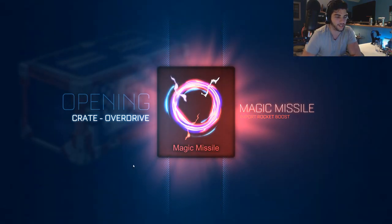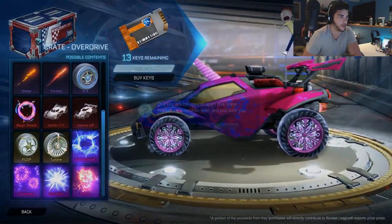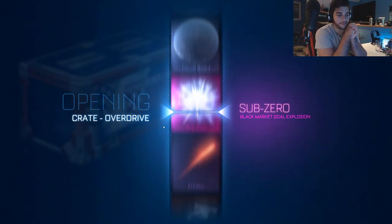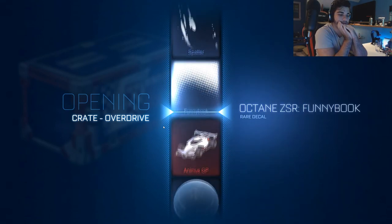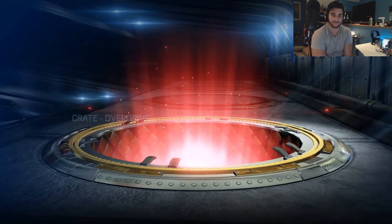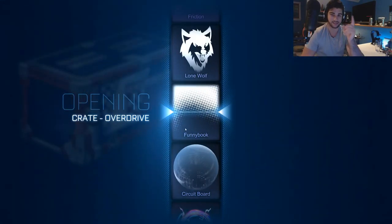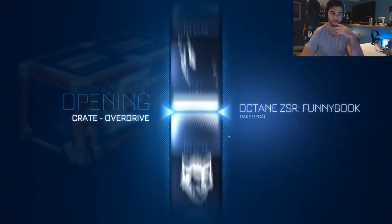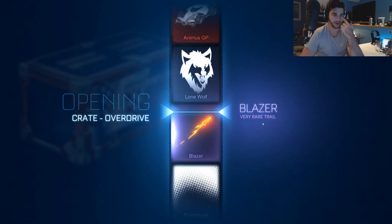We got another Magic Missile here, so that's pretty good. Maybe it'll be painted - certified, but not painted though. Seven more crates. Come on, give me a third one. Being greedy - give me fireworks, I want it. Animus GP again - we're pulling a lot of reds here. They like the Animus and stuff were going for a pretty decent amount. When the update first came out they were going for like over 10 keys. Yesterday they were still going for a lot, I don't remember how much exactly.